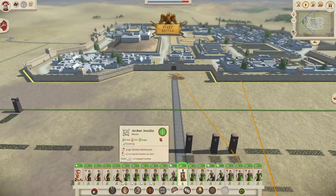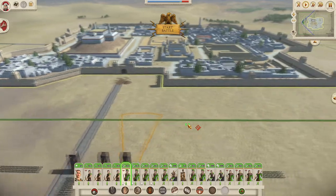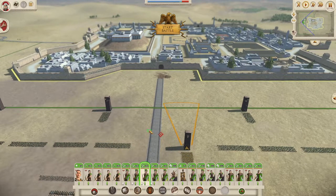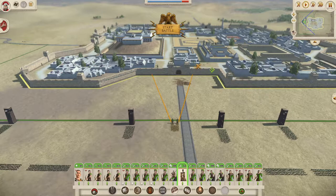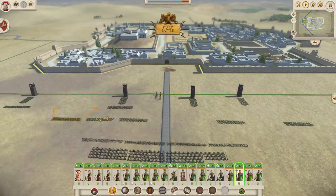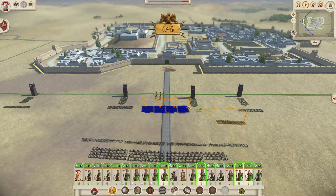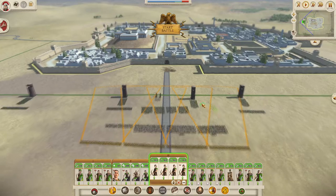I'm just going to knock out this tower so our siege towers can go in. Should I deploy the archers in the middle? They can knock out that tower, knock out the gatehouse, move up our ladders, move up our towers - jobs are good. So let's dump a couple of units to help capture the walls if that becomes a problem, but I doubt it. Plenty of cavalry sat to the rear and plenty of archers.